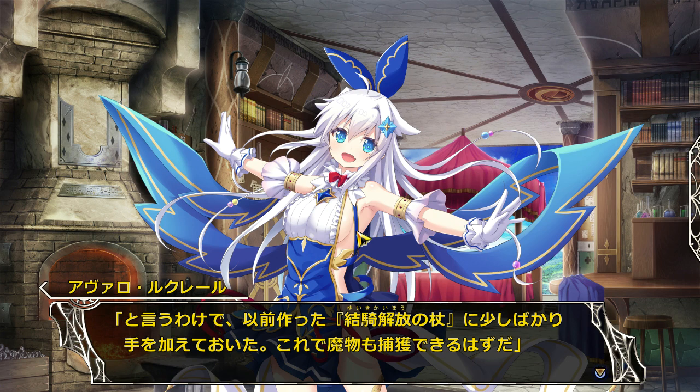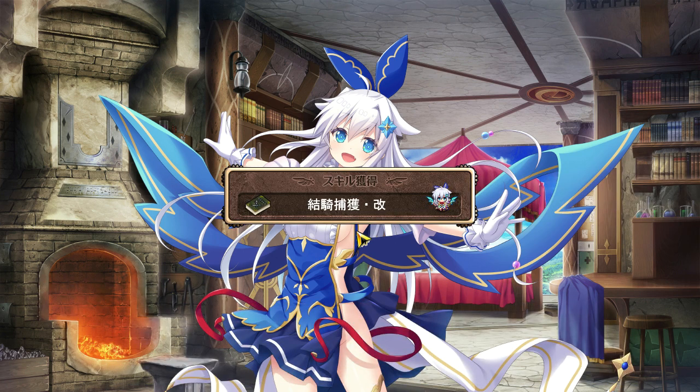I've also added an ability to the Yuiki Capture Rod. Now Fia can use it on any creature - well, except for bosses, I suppose.